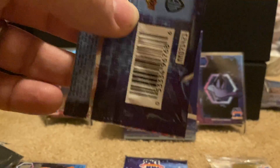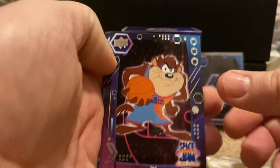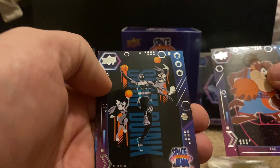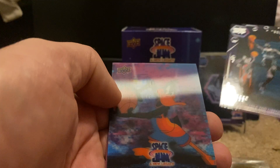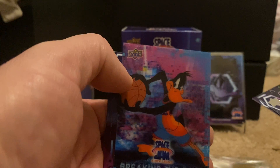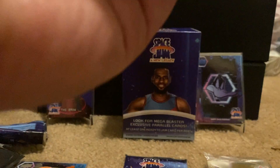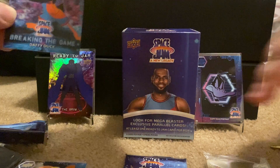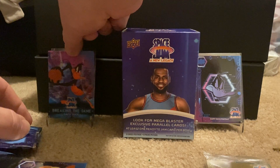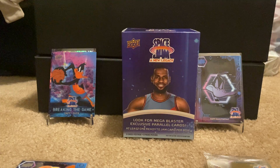I'm going to open up another pack here. What do you think of these cards so far? We've been having pretty good luck. This one opened a little awkwardly but I like what I see. We got a Tasmanian Devil, Bugs, Lola, and LeBron. Look at this — Breaking the Game, Daffy Duck. That is definitely something cool. Lenticular Breaking the Game Daffy Duck — how cool is that? And a blue foil parallel Yosemite Sam. That is wicked cool. That Daffy Duck Breaking the Game is exciting, I like that one a lot.